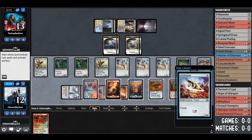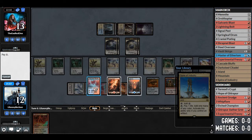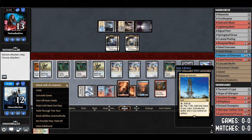Ornithopter — we'll cast that for free. Spire of Industry — and that's what stops the chain: lands. That's why Tier 1 Affinity is better for this, because of the Mox Opals — you have less chance of hitting lands. Let's just attack. We can attack straight into those tokens now.